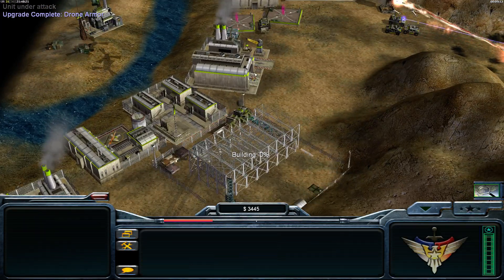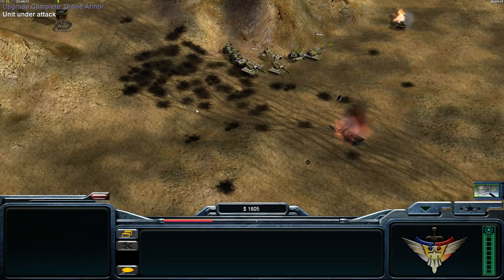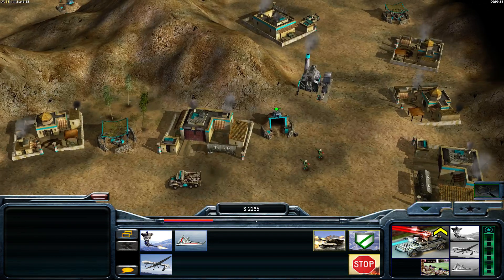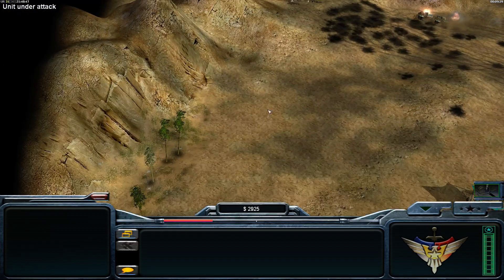Let's build the command center. The command center will take down the power plant for me, and then the GLA cannot rebuild the power plant — this will weaken the attacks a lot. Look at the map — there is the power plant, that pesky thing. The music is actually a bit loud, let me turn it down a bit.